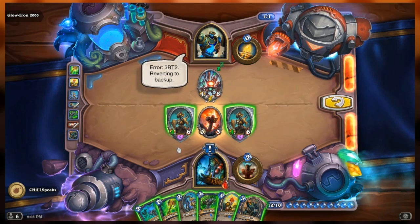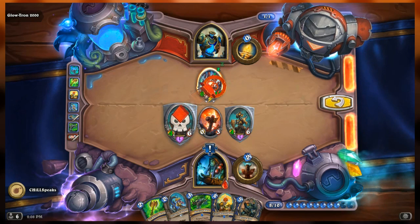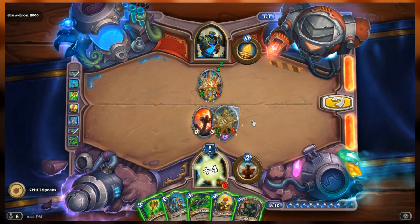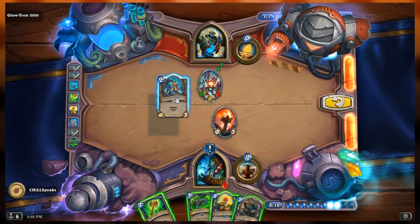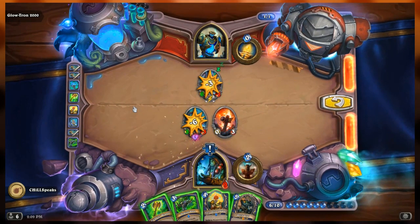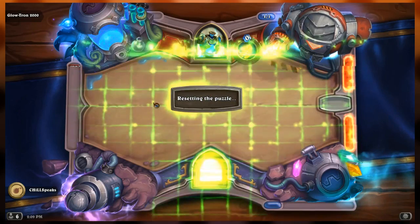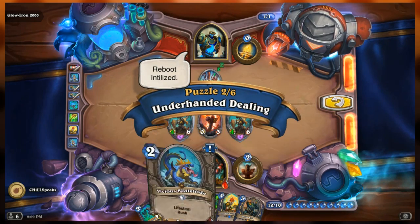Let's try that a different way. Earth and Might here still. We attack with both - that's four damage, four more damage - so now we're at nine health. If I play White Eyes he's going to hit him. Oh no, he killed White Eyes before he could put the Storm Guardian in - I need to play White Eyes on the other side of the mechs.